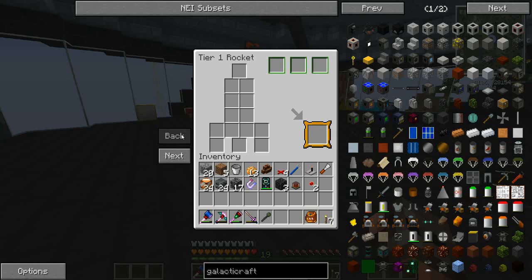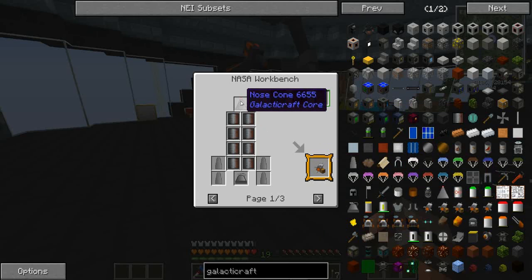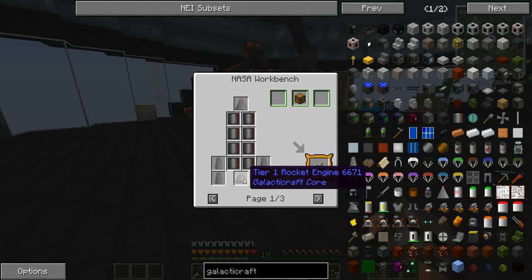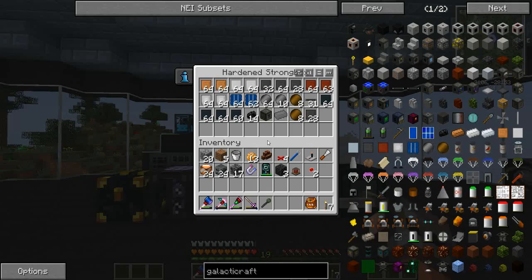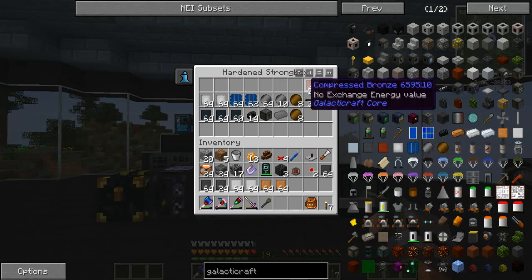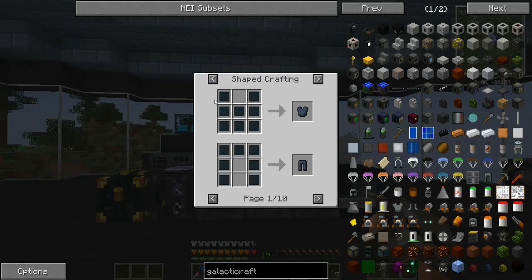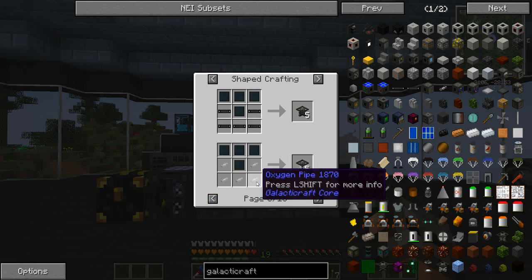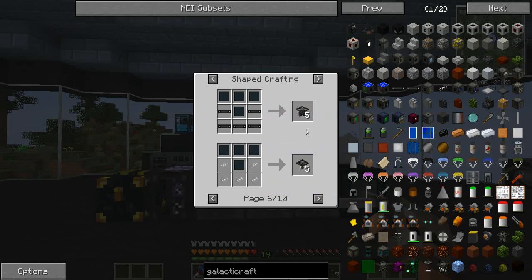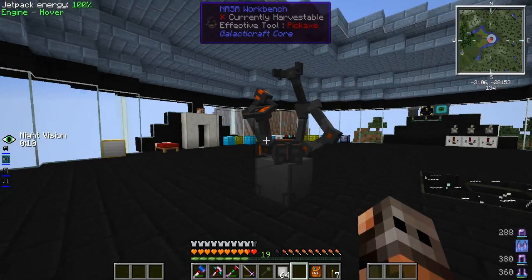You unlock schematics by completing dungeons on planets and moons. Right now we can only make a tier one rocket, and I want to put some storage on it - probably three chests. This is all the stuff we need to make: a nose cone, looks like eight plates, the rocket engine, and four fins. They give you the recipe in there. I'll grab all of these except for the titanium, because I'm pretty sure we don't need that yet - the only thing it's really for is armor and the walkway, which you can combine with the oxygen pipe or aluminum wire to make a walkway with a wire underneath.